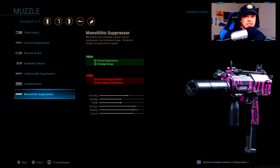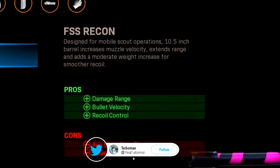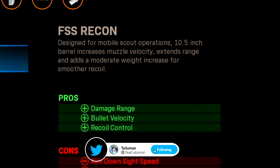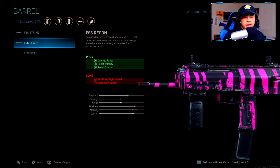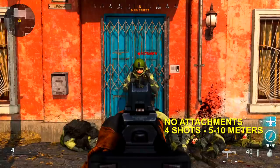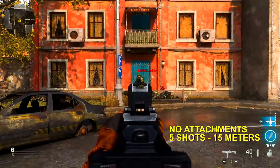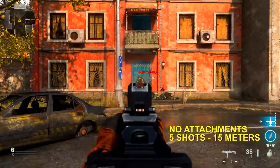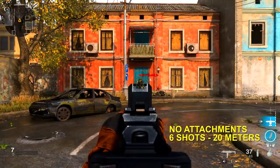Along with the barrel called the FSS Recon, it says you get damage range, bullet velocity, and recoil control — looks really good on paper. So I went into a private match and tested it out. There was no change at all in damage range. With no attachments, the MP7 is 4 shots to kill from 5 to 10 meters, and 5 shots to kill at 15 meters.